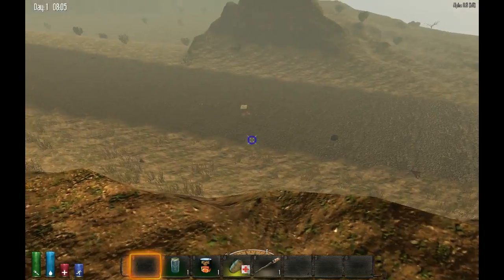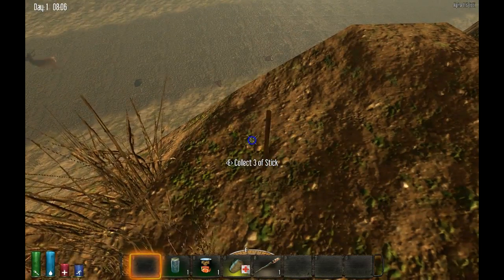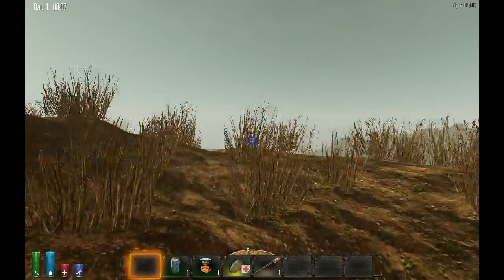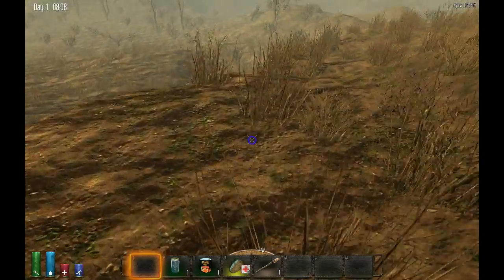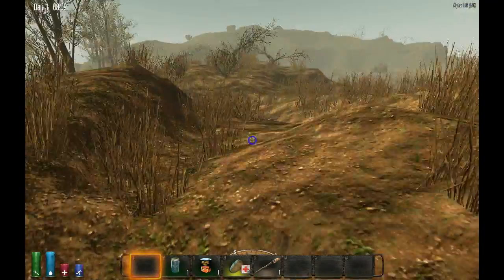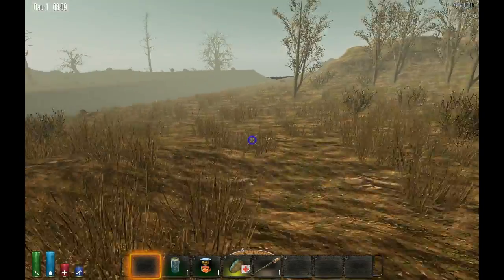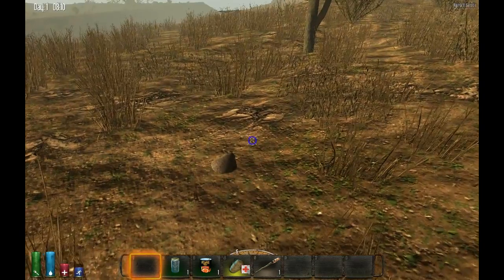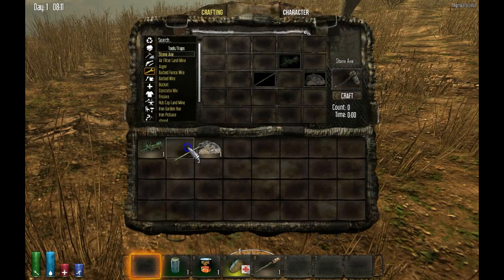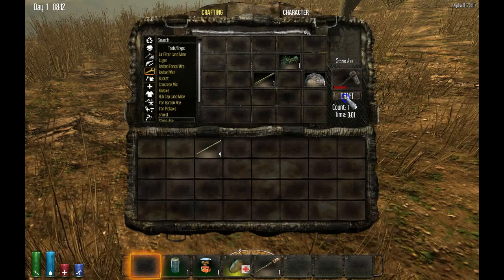I'll look around for a rock. There's a deer and a backpack down there I'll check out, but first I still need to make my axe and find a rock. Rocks are little gray things that stick up. Eventually I find one — you pick it up, go over to the tools menu, and make a stone axe. Put your materials in the crafting slot and craft it. Now I have a stone axe.